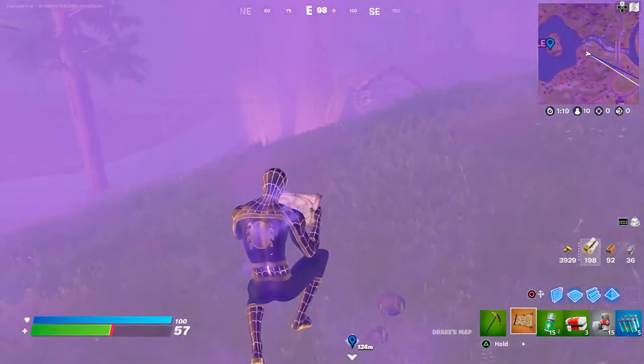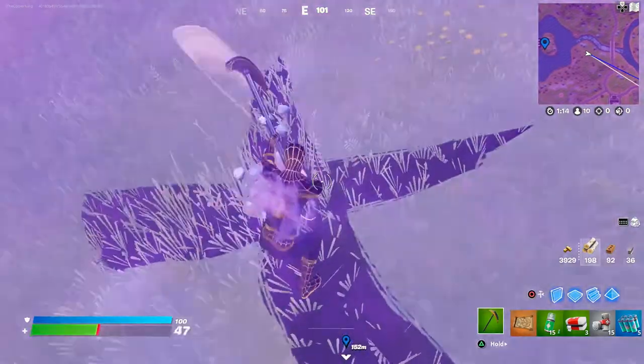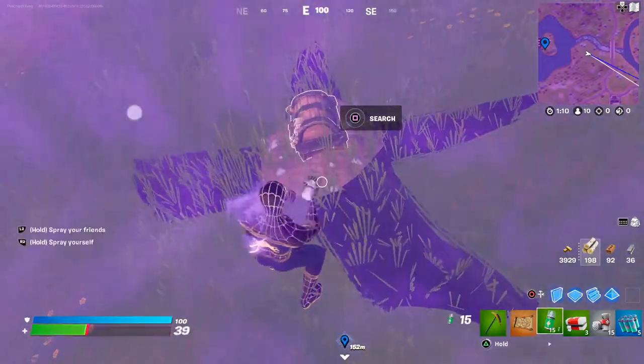You will see the gold glow, and you'll find an X on the floor. You'll dig up a chest with your pickaxe. Search the chest, and you'll get a bunch of items including legendary items and weapons. Good games!